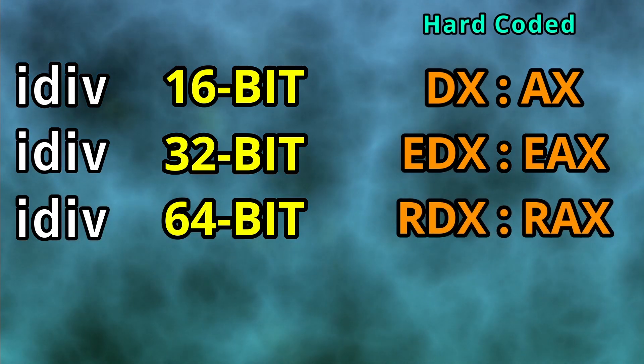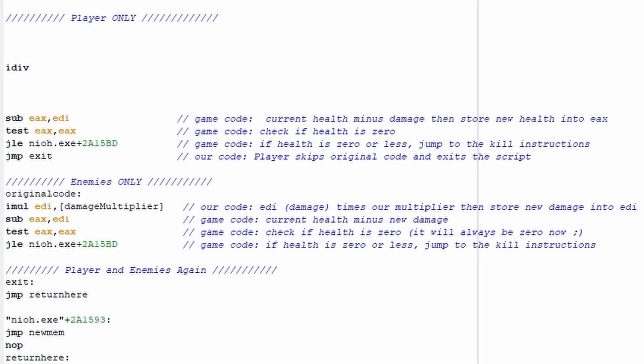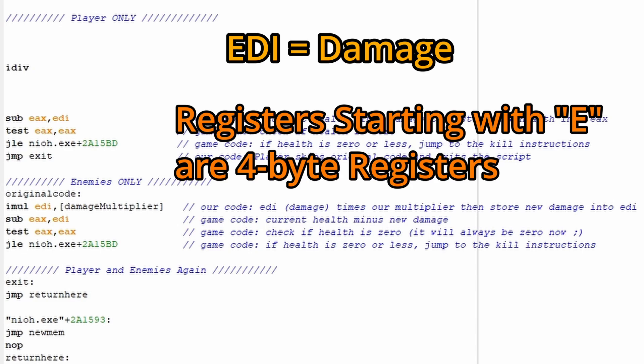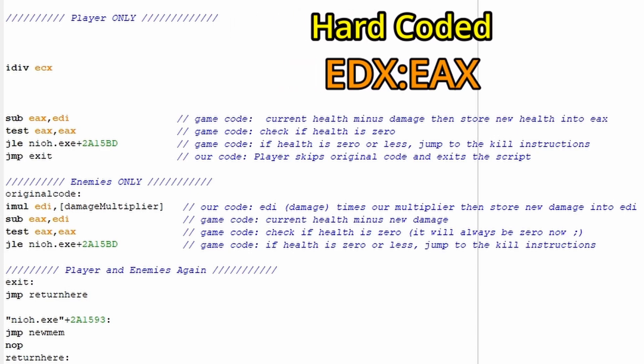If you're confused right now, don't worry — this should make a lot more sense when we actually do this in the script. The first thing we need to decide is what size integer we want to divide our damage by. To keep things straightforward, it's usually a good idea to match the value type of what you want to divide. I know damage is a 4-byte value because it's in EDI, which is a 4-byte register. I'm going to specify the operand as a 4-byte by typing a 4-byte register. There's no special reason I'm choosing ECX specifically — you can choose any register you want except for EAX and EDX, because they're hard-coded as part of the instruction. We need to assign a value to ECX, and whatever's in ECX will be what the combined value in EDX:EAX gets divided by.